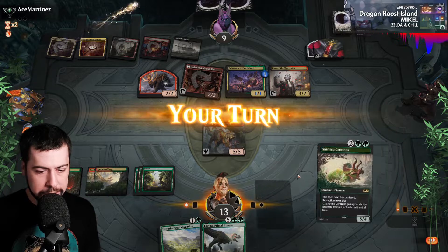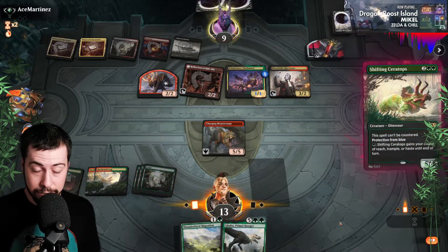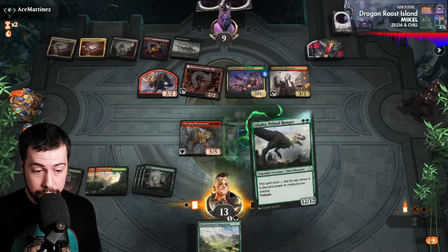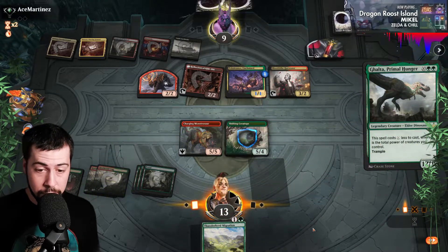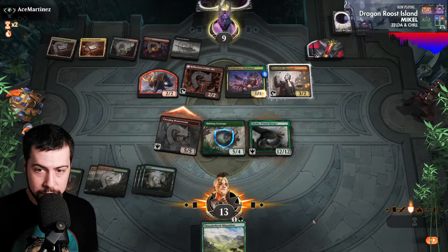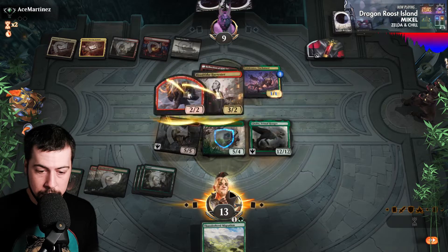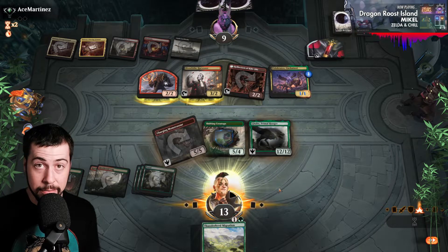Land. Shifting — four, five power. Galta for two. Woohoo! Get her done, have some fun, slam some big guys. That's gonna be goodbyes. They could easily kill Galta with stuff. If they can't — boom boom, all we needed was the Queen.